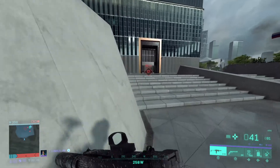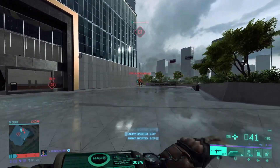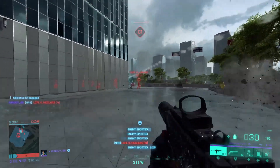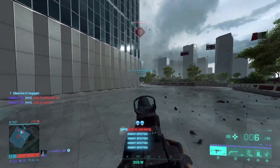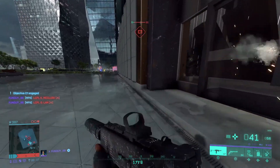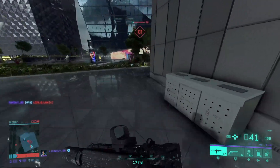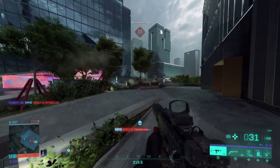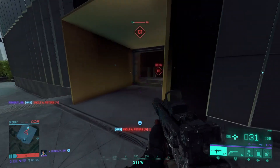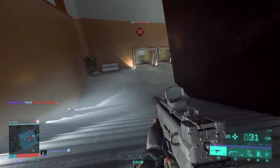Equipping the Soflam is never a bad idea. Or if you've got a specialist that can spot enemies — either Rao with his hacking capability or Pyke with her proximity scan — definitely make use of those. That will really help you get in close. You've just got to be as sneaky as possible. Use that suppressor, make sure you're not shooting at enemies that are too far away, and only shoot at an enemy you know you can kill.